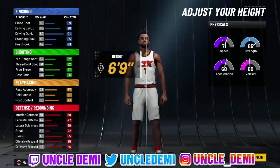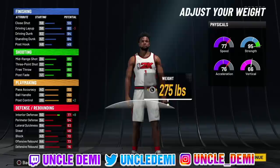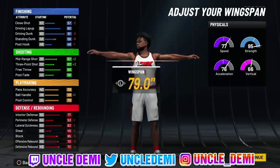For body type, you want to go as compact as possible, because you're going 6'7" and up to 275 pounds — you want to be as skinny as possible since we add all that weight. Then you have to get your wingspan all the way down to 79.